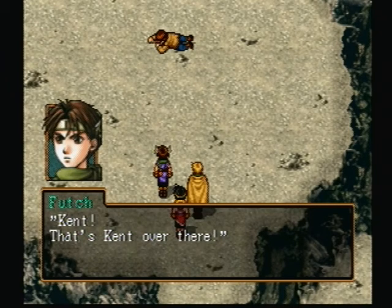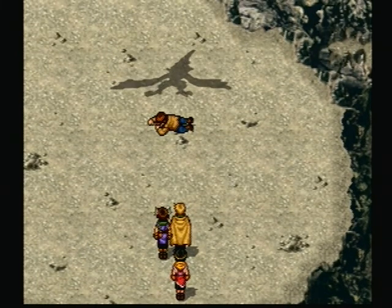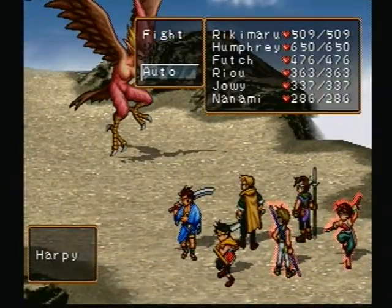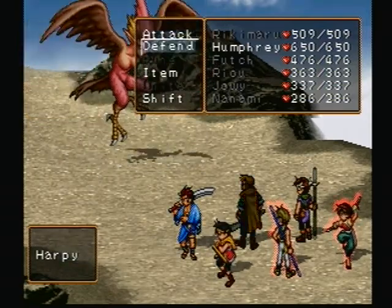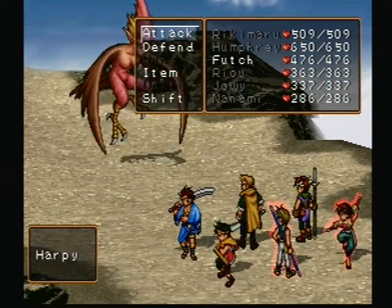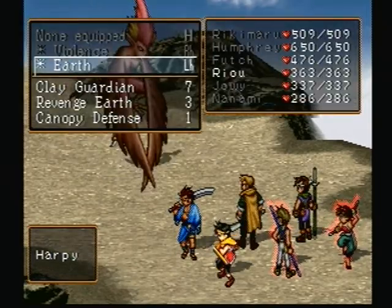I plan to do a bit of exploration after this whole side quest is over. For now, let's get back to the side quest. Kent is over there — wait, heard a screech and we got a Harpy! The way I'm going to approach this fight: I'm going to spam Titan Rune with Rikimaru. Humphrey will attack every turn, which will put up 'Tech Mist.' Ryu will use Canopy Defense first turn.